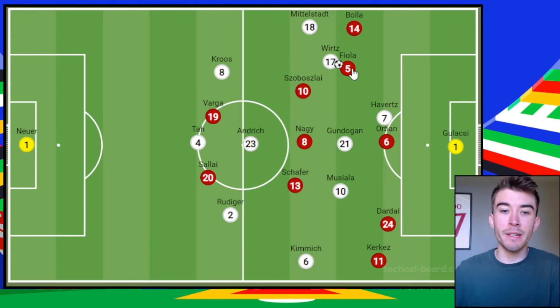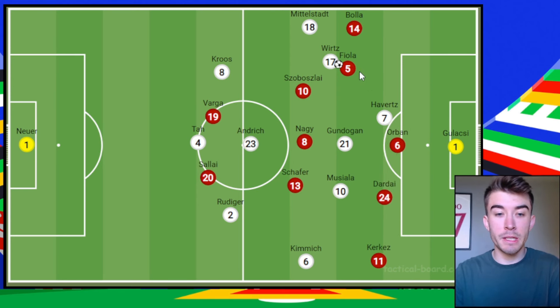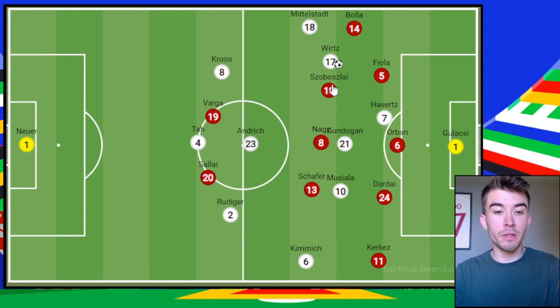This was a problem for Germany. When they went through the middle of the pitch, they struggled. They've obviously got excellent technicians in Musiala, Gundogan, and Wirtz, but they did struggle in these areas because Hungary had six players — the three centre-backs plus the three central midfielders — really condensing it, reducing the spaces, not giving players time on the ball. They were in a deep block, but aggressive from that position, and defensively they did really well.